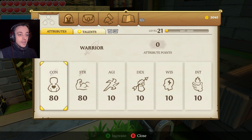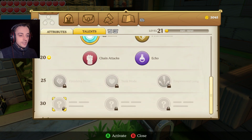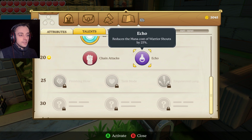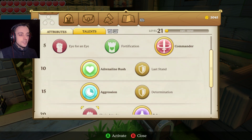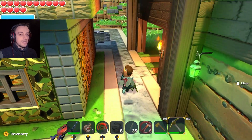I'm currently level 21, which means we can go to the talents menu and see what the talent is for level 20. Chain attack - after dealing damage three times in a row, your next attack deals 50% more damage. That's not bad. Or Echo, which reduces the mana cost of warrior shouts by 25%. Warrior shouts do cost a bit of mana, so I might actually go for that rather than the chain attack. I've been going for attack-based stuff, but this time I think it's time to do something else.